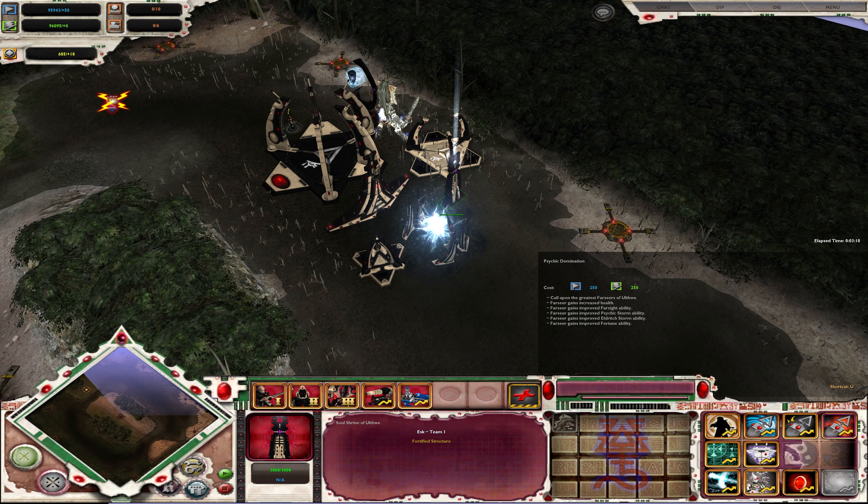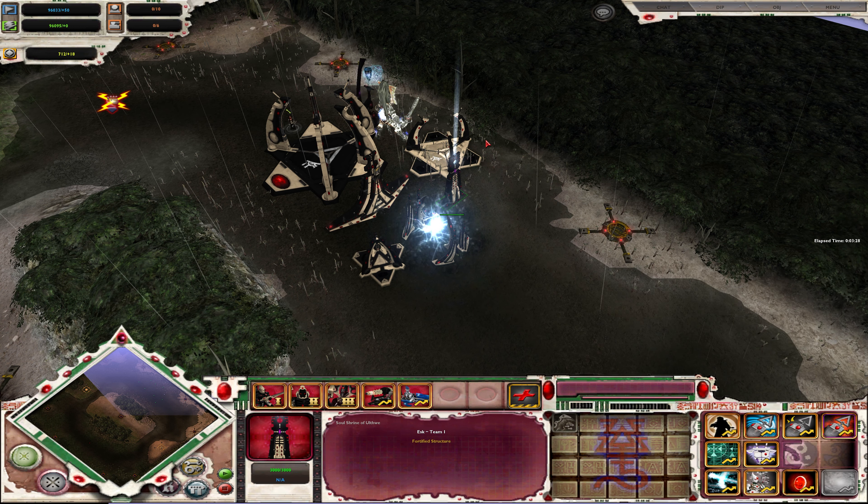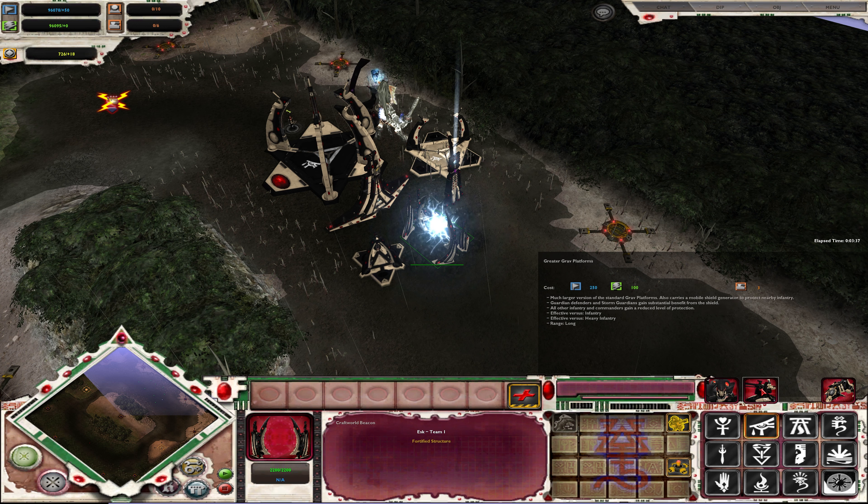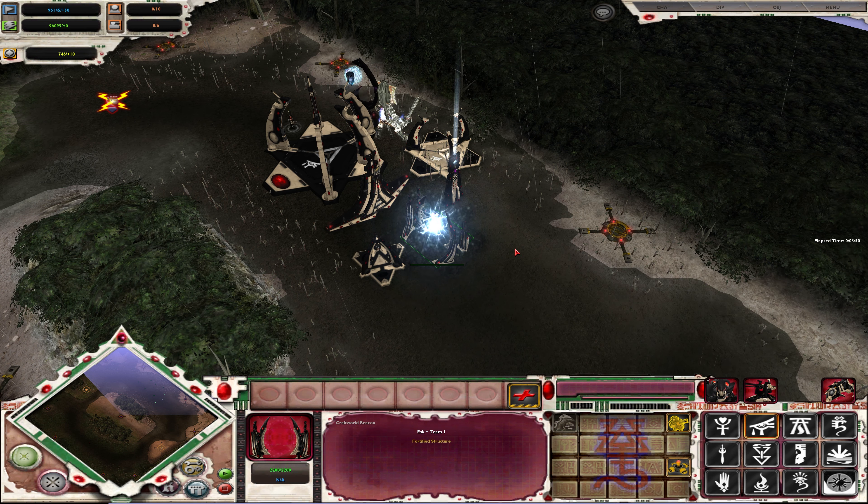We are going to use Ulfwi in this skirmish. Ulfwi, like Samhan, are going to be one of the craftworlds with the greatest playstyle difference. The reason being that Ulfwi use Guardians basically through most of the game, and they get heavily scaled up so that they can keep up sort of into Tier 3.